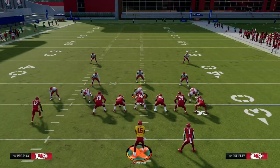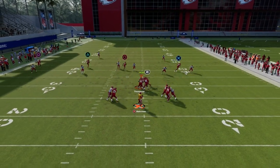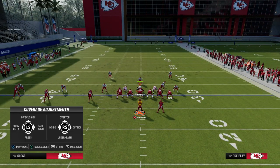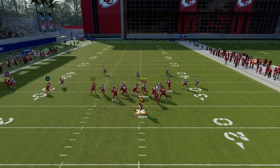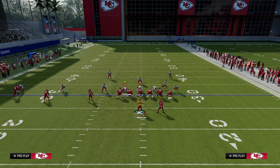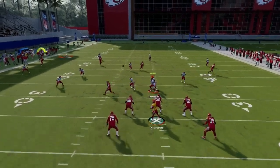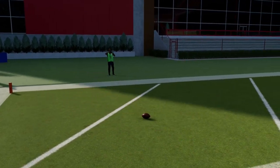Against Cover 2, the vertical hook does a little better of a job, but you can actually throw this up the seam right in that window against Cover 2 and really challenge the defense. Another cool feature against Cover 2 is if they're rolling their coverage and have a deep half defender on the outside, you're going to be able to hit this fade. That safety has to respect the seam route, and then this fade can come open on the deep sideline just like that — a really valuable piece of this play.